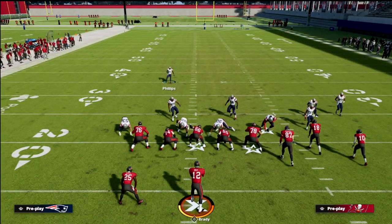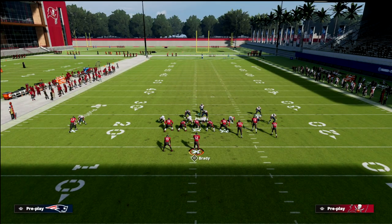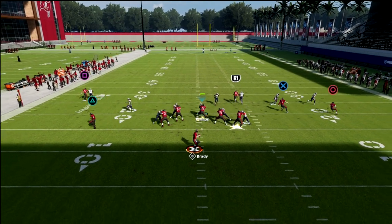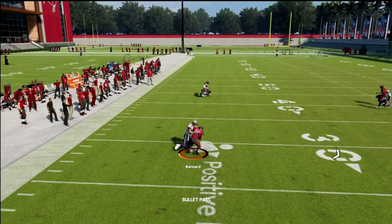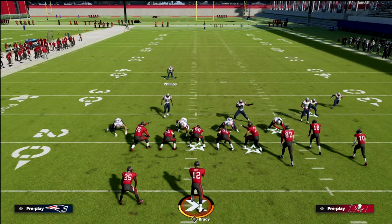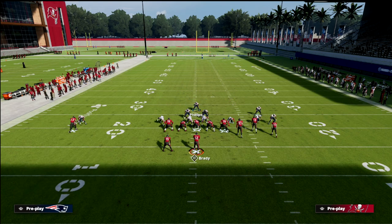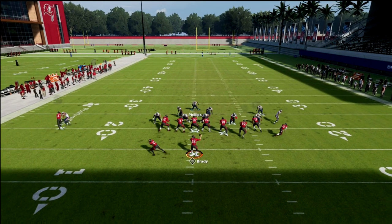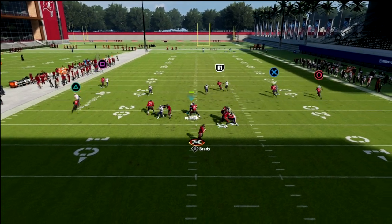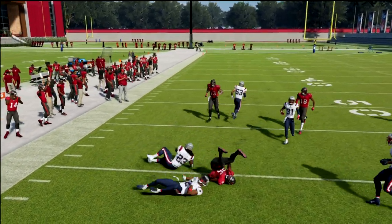With man coverage, you'll randomly pick off wheel routes. Let me show you — here's a wheel route to the back. If I wheel the running back and lowball it, I can throw that. But defensively, you can hedge against this by taking the defensive end on the left and throwing him into a vertical hook zone. Watch how he does a good job on that back and puts himself in a decent position to cover it.